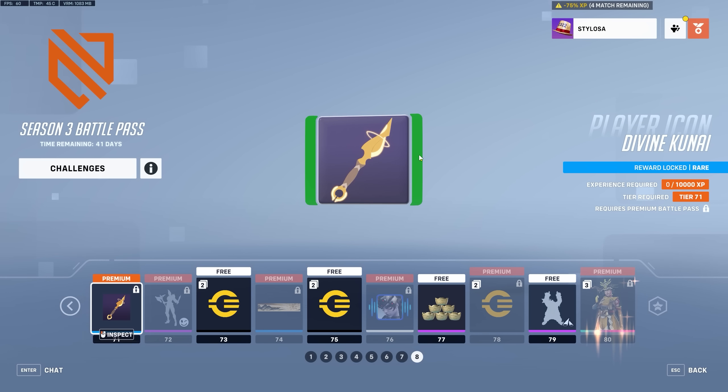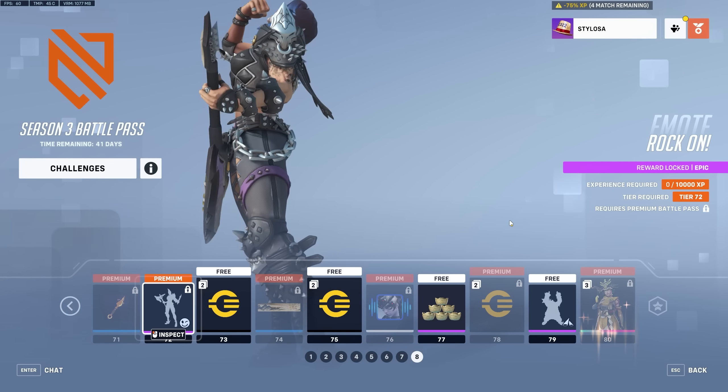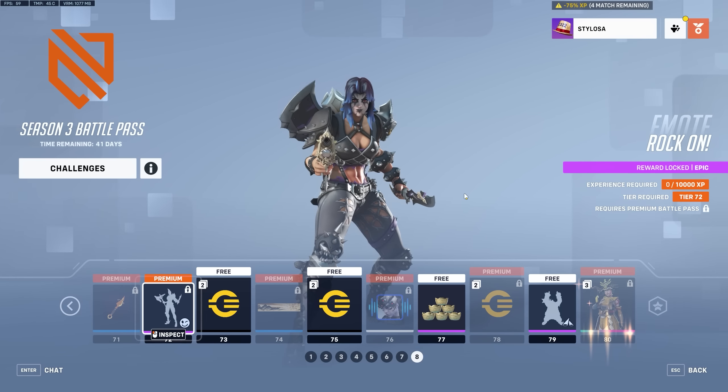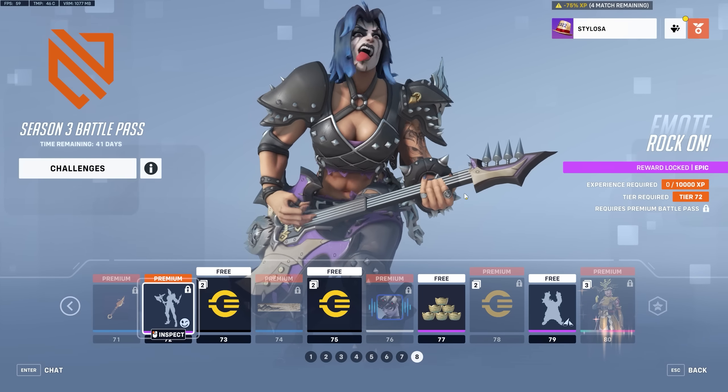We get the Divine Kunai, which is part of the Kiriko Mythic skin series. Player icon. Then we get an emote — Rock On, massively Kiss-inspired, tongue out, Gene Simmons. It's exactly the same thing. This is probably the Junker Queen skin I'm going to wear for the foreseeable future because I think it's her best skin.